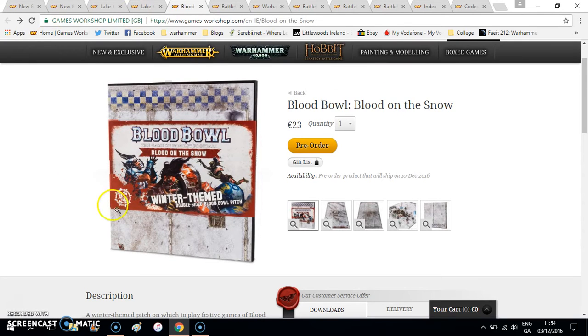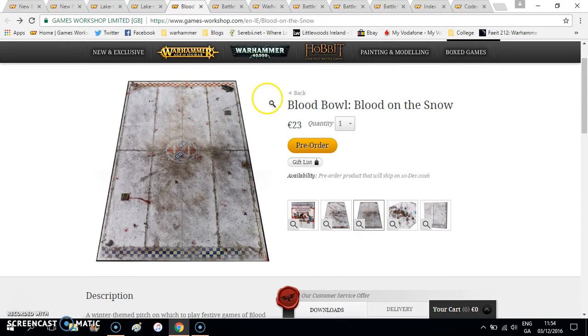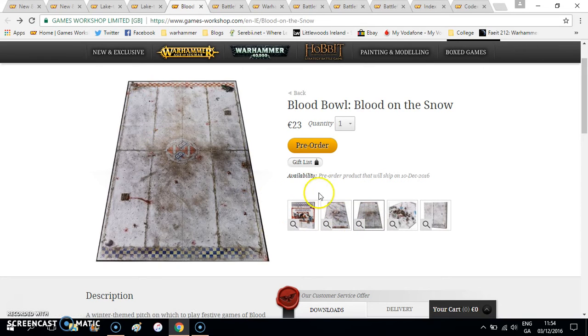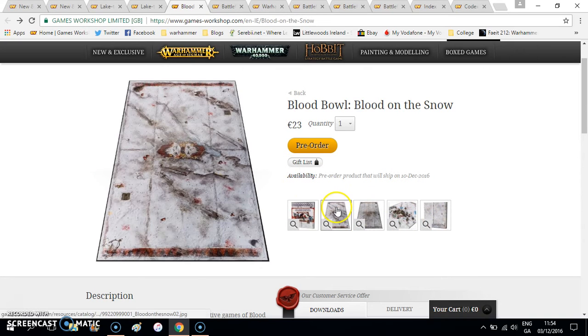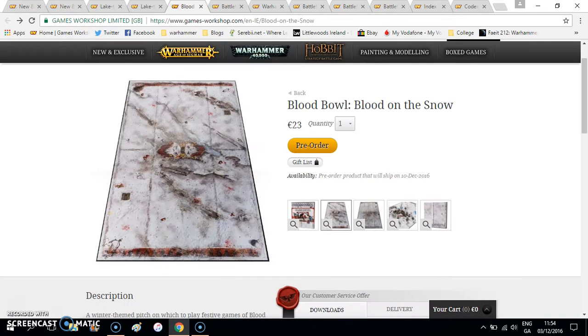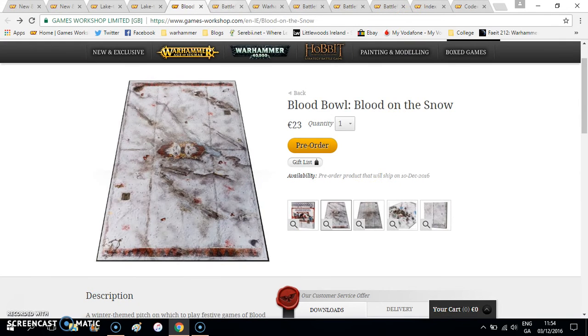Then we have the Blood Bowl Blood on the Snow double-sided Blood Bowl pitch. This is a bit of a stinger — it's 23 euro for a cardboard gaming board. I'm sure the quality is good; the pitch looks really nice, the snow and the markings of the Orc team and the human team look really nice. But it's still 23 euro for a cardboard board — really. It's 18 pound. If you really love your Blood Bowl — I like Blood Bowl, but I honestly can't see myself paying 23 euro for this. You do get free rules for wintertime rules and everything, but other than that, it's there if you want it for your Blood Bowl setup.